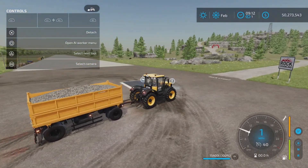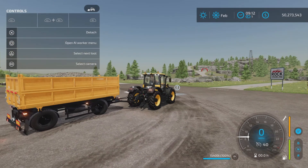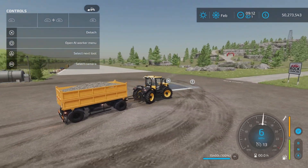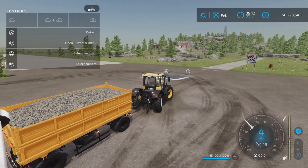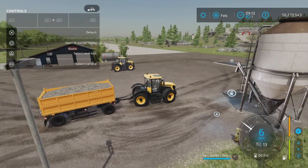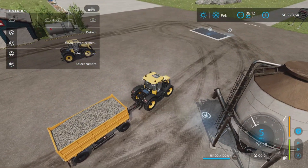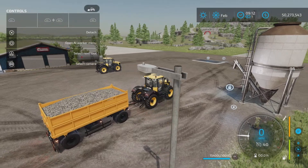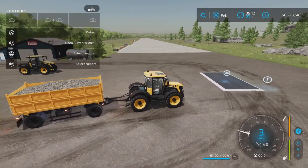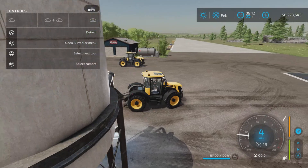Pretty much otherwise standard except for this little feature here. L1 and X — watch what happens when I press L1 and X. That locks the front axle. Now it's near impossible to turn with it like that; however, backing up straight is the cat's meow. You can always press L1 and X again to let it loose, so no more squirreling around trying to back up.